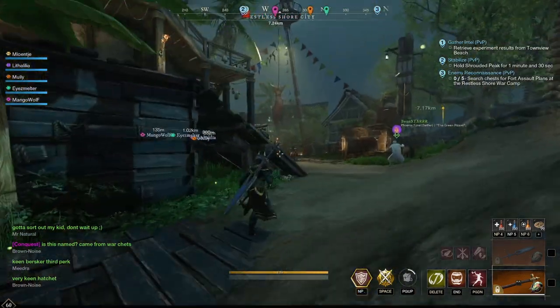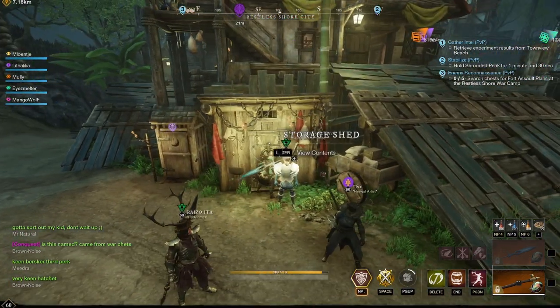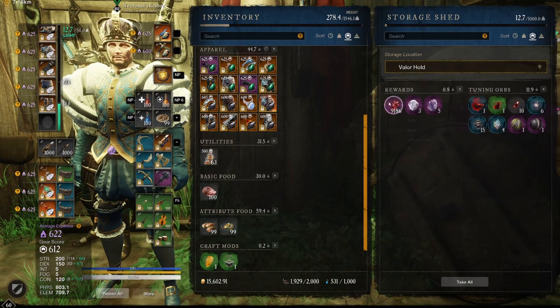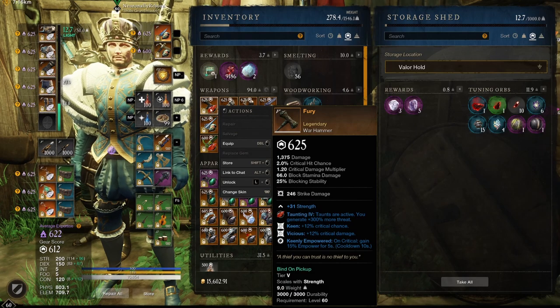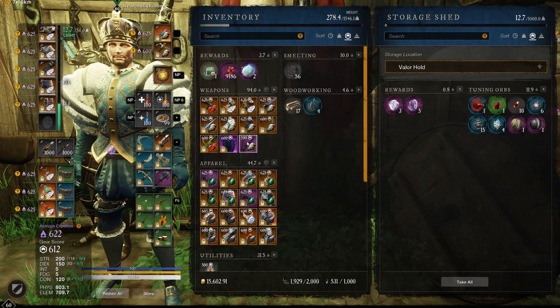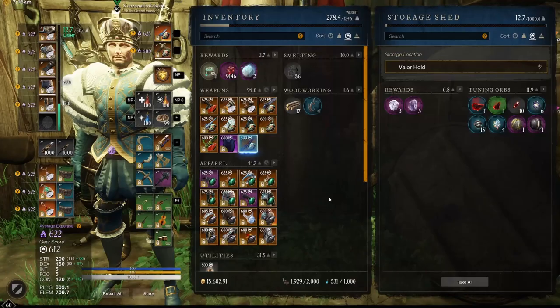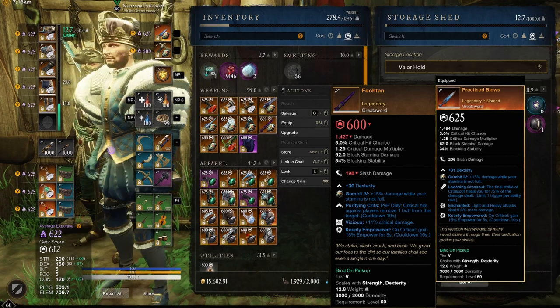We are running Restless Shore right now to change it and see if we can get a war there. I need to be in Valor Hold to actually get some. There we go — it's only one level, that's pretty cheap to make it into a 600. Let's see what it gets.